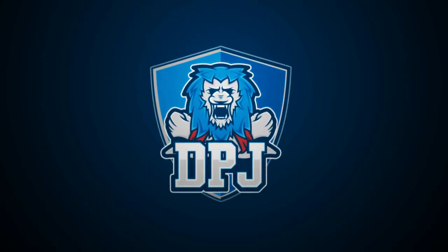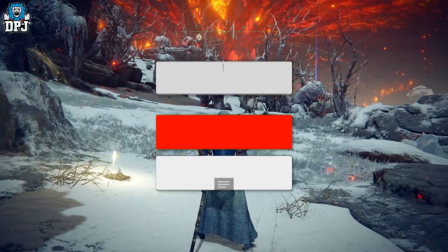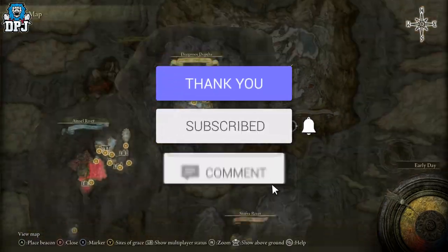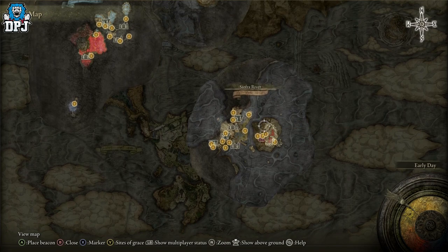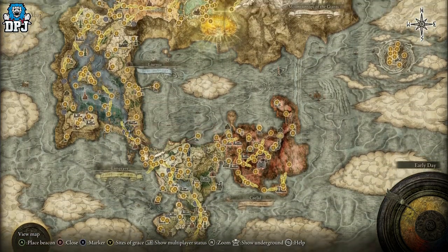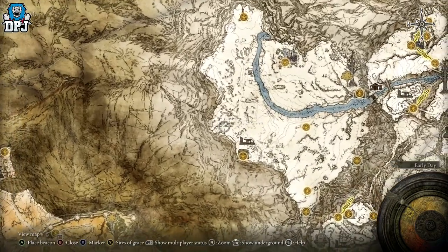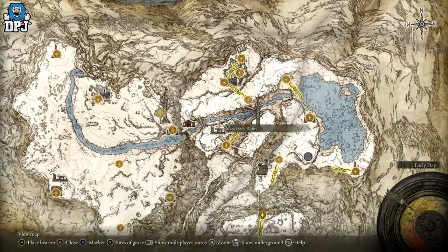I'm back with another Elden Ring video, and today I bring you another great rune farm which doesn't require you to be down within the Mohgwyn Dynasty area. This means if you messed up Varre's questline and you haven't got up to the hidden path to the Haligtree area, so you can't access the portal just yet and haven't beat Commander Niall.